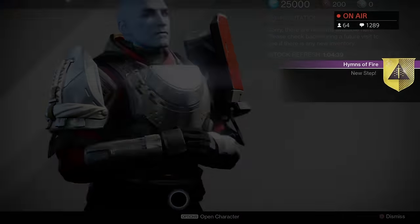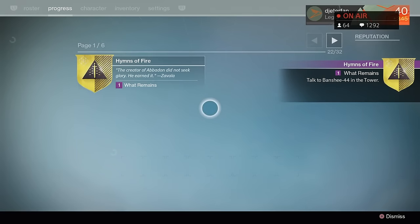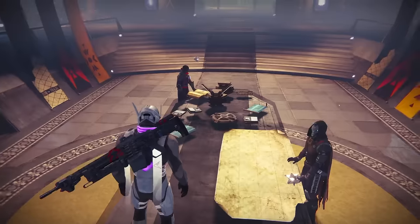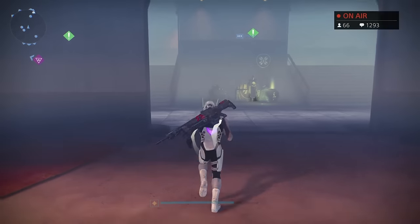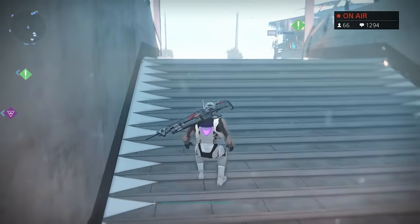In today's video, I'm actually going to show you guys how you can go about getting the Solar Thunderlord. This LMG is extremely easy to get. All you actually need to do is get rank 7 in your book. Once you get rank 7, you're going to unlock a reward called Zerus Tag. You can take this tag to his present, which is located right at the top of the tower by where the Iron Banner used to be.